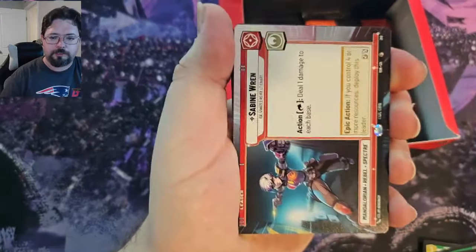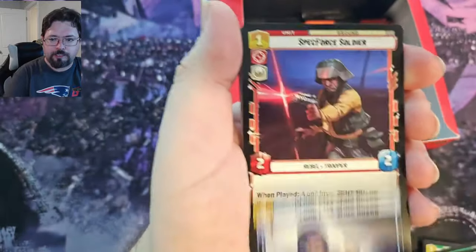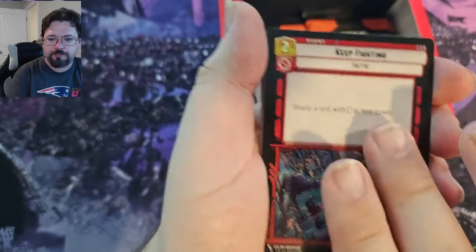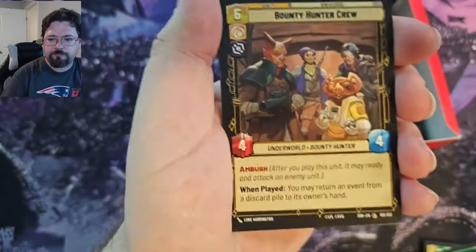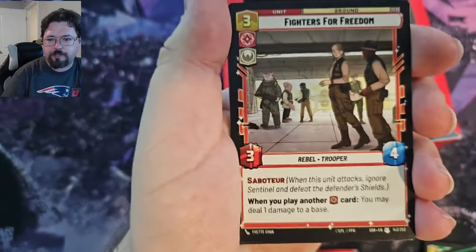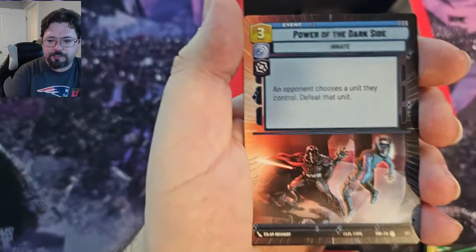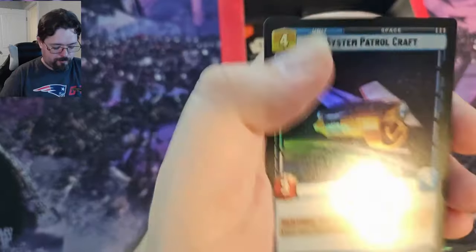We've got a Hyperspace Sabine, Echo Base, Cloud City Wing Guard, Spec Force Soldier, Steadfast Battalion, Cargo Juggernaut, Keep Fighting, Escort Skiff, Viper Probe Droid, Bounty Hunter Crew, Restock, and Fighters for Freedom, Devotion, Power of the Dark Side in the Hyperspace, Electro Staff for the rare, System Patrol Craft for the common foil.